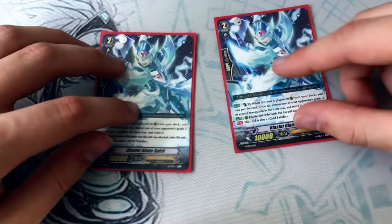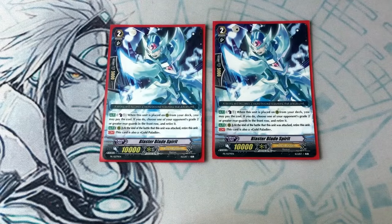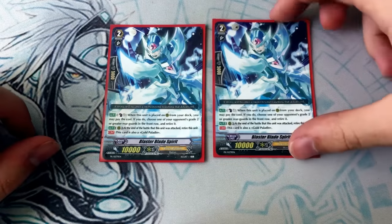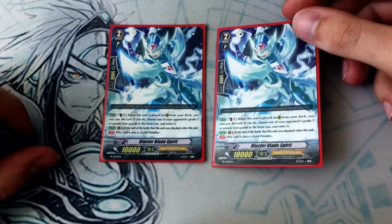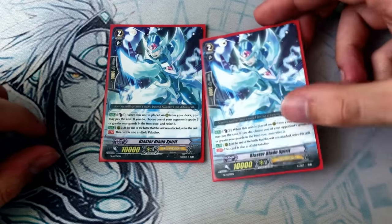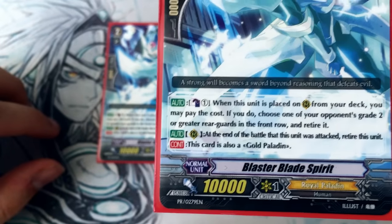When Blaster Blade Spirit is called from deck, you can counter blast one to kill your opponent's grade two or greater. And when he's attacked — it doesn't matter what he's attacked by — this thing dies. Like he's a ghost. Get it? He's a spirit. He's also a Gold Paladin.